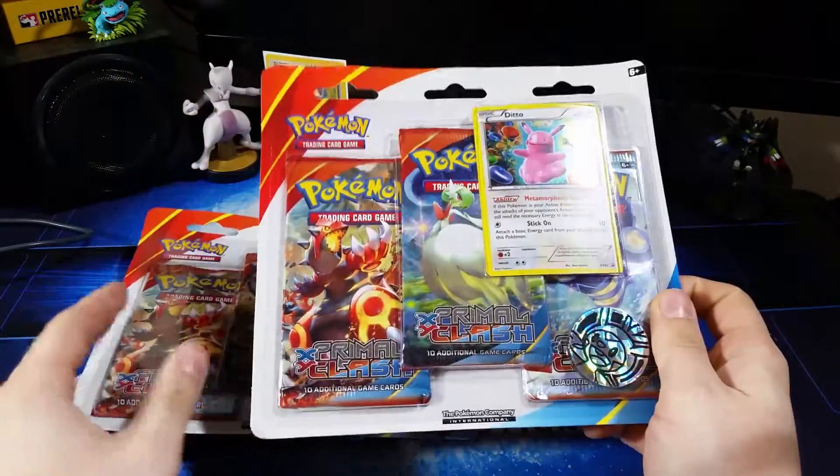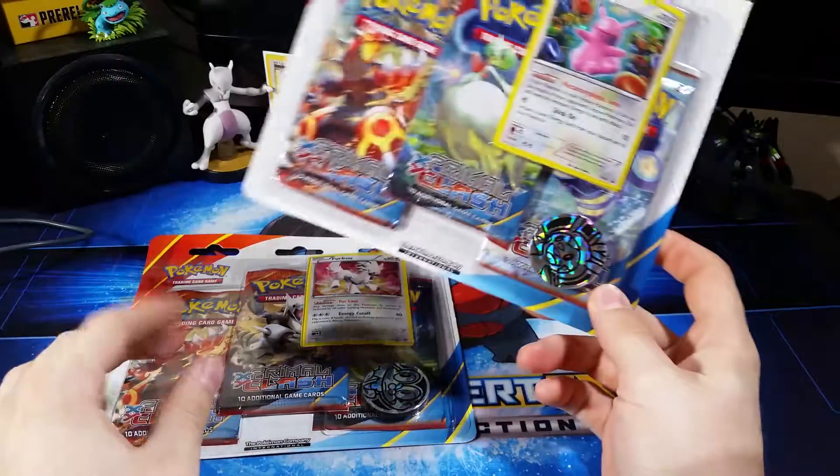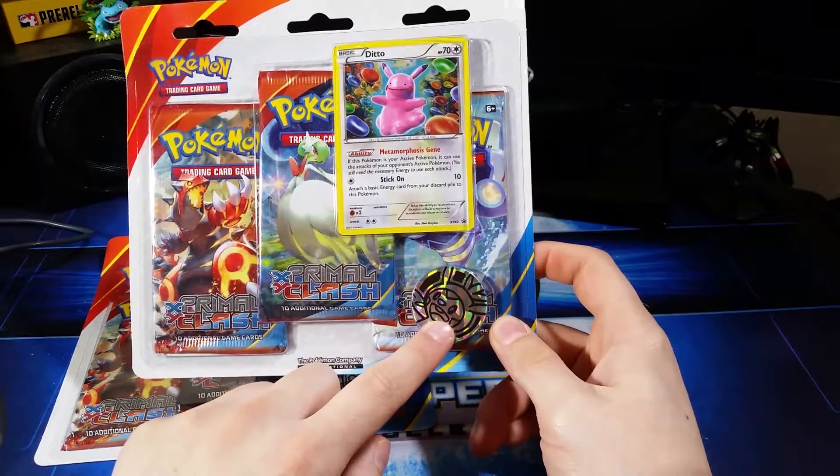There are these 3 blister things with the promo card. I got them from Walmart. They're like 10 bucks a piece, so why not? I've seen they came with Primal Clash, and I have not opened very much Primal Clash, so I'm kind of excited about that. And I got a Froakie coin here, and a Chespin coin here.